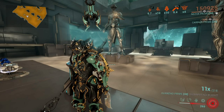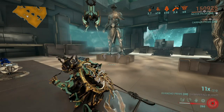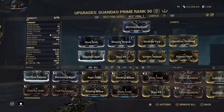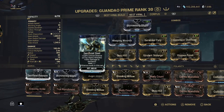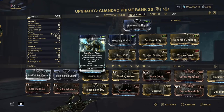The next build is going to have something that'll blow your mind and make the build way ten times stronger than this one. This is the second build — viral again, but it's a little different because there is no Prime Reach. I decided to add in another mod to replace Prime Reach, which is going to be Sacrificial Steel, because it gives you 220% critical chance.